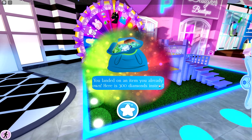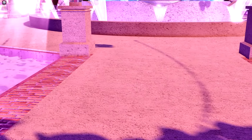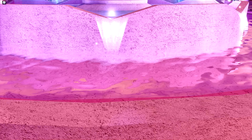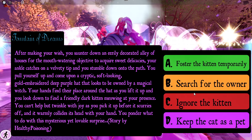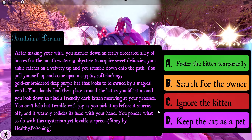The fourth way to get diamonds is by going to Divinia Park. Once you get there, walk north and you should see a big fountain. Walk up to the fountain, click on it, and click 'Make a Wish.' It will tell you a story and you pick one of the answers. It has a chance of giving you diamonds or XP, and XP helps you level up which also gives you diamonds.